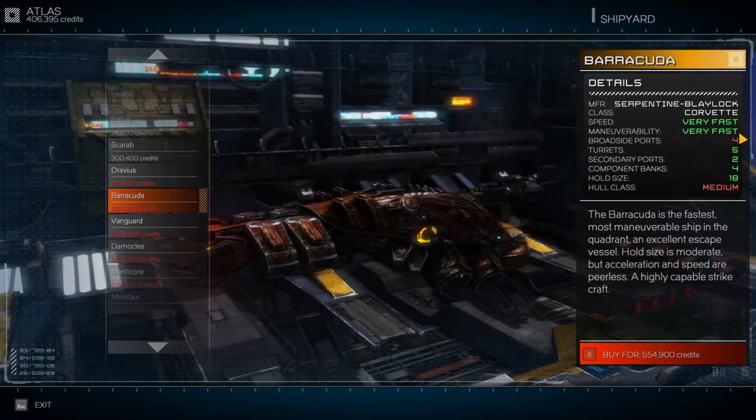The broadside ports — there are only four. But from what I've realized on those big capital ships: if we have good positioning, we can come in right at the front or right to the aft behind the engines of those huge capital ships, keep the positioning, and use the deflector. So the broadsides aren't as important in that situation as turrets. Having those particle laser turrets — having another one of those will be good.